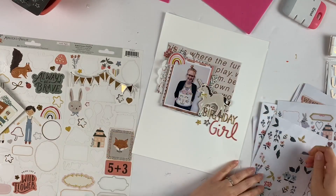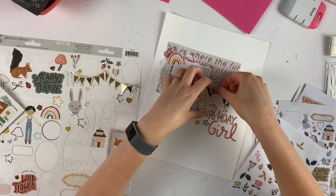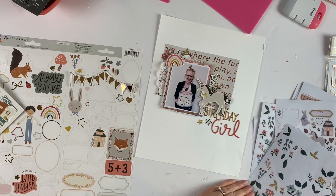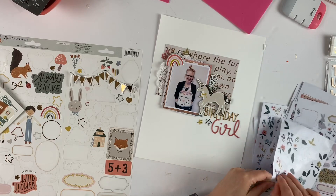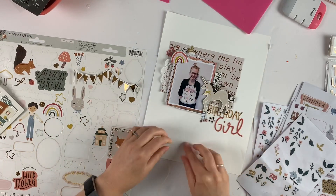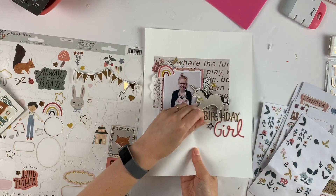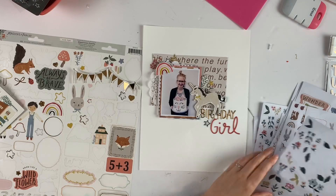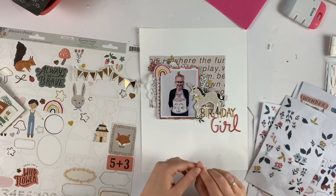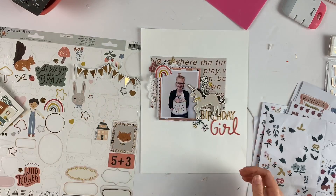Now I'm figuring out what other bits and pieces I want to put around this layout. I love these cute little floral clear stickers that you can just pop around the page — I think that really puts it together. It's like when you have different sprinkly bits like enamel dots and mist spray; it's something you just sprinkle around the page.